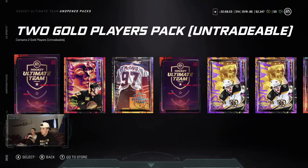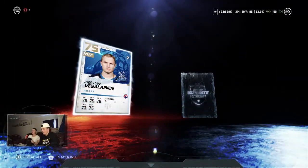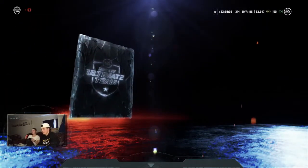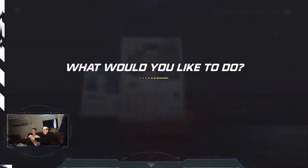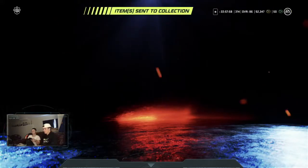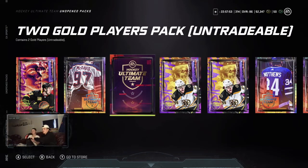Haley is going to be opening these packs — we're going to see how good her pack luck is, because mine has not been good this game. You're going to press A and A again for 'open now.' Not good — go to the next one. Now you're going to push the stick in and send them all to the other collection, and that's how you go through these packs.